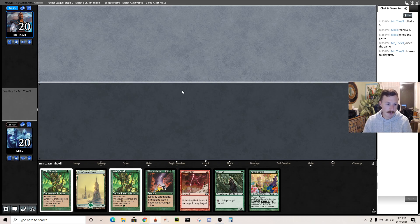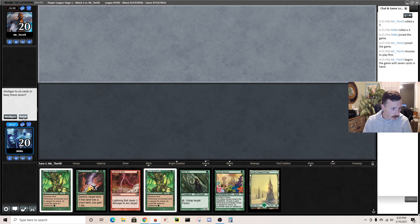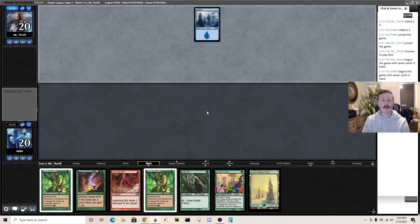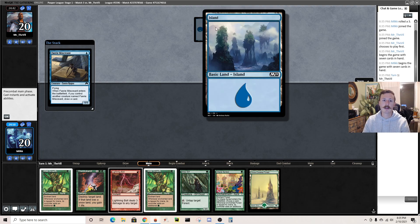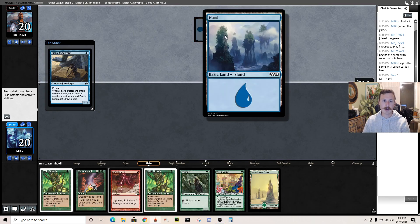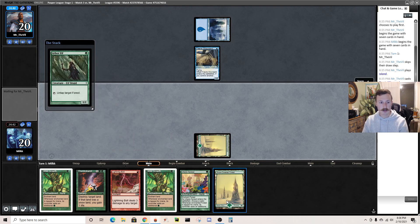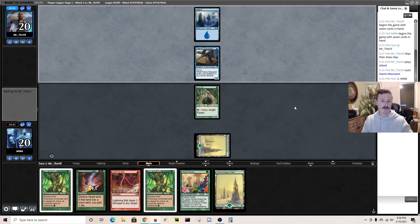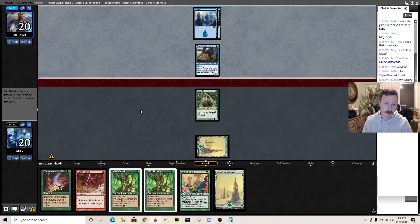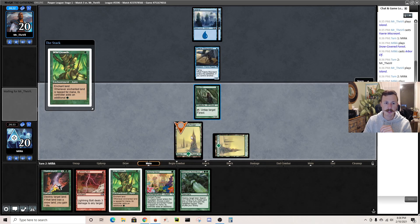We're in the 0-2 bracket now but I'm going to keep playing. I'm going to snap keep this one-land hand because we actually have a ton of mana sources - if we draw a land we can turn two land destruction. See if we're against the mirror. No - basic Island into Fairy. They played a basic Island instead of a Snow Island, so now I know they're mono-blue. Three fairy decks in a row! Definitely just lead Arbor. Another land is the best possible draw. We might get Spell Thettered but we could be fine. I'm going to lead Wild Growth - if they have Spellstutter, that should draw it out of their hand because they should be scared of us making a bunch of mana.